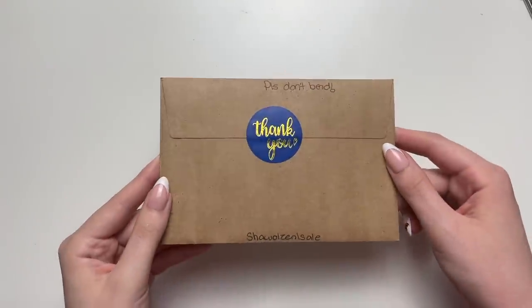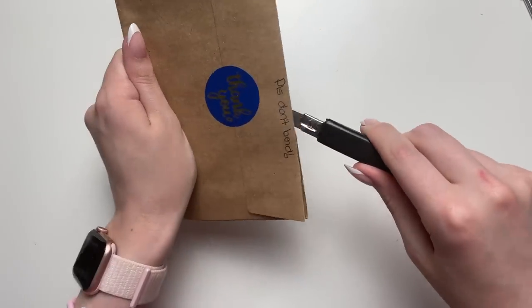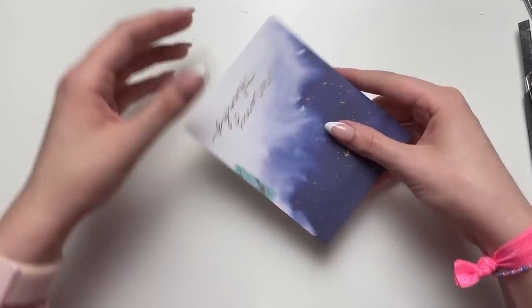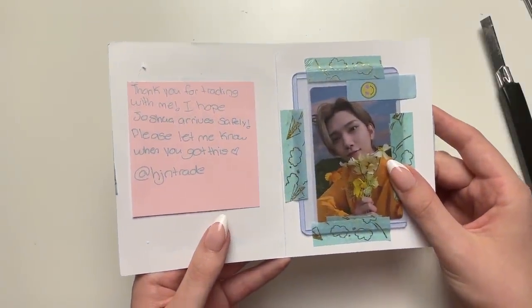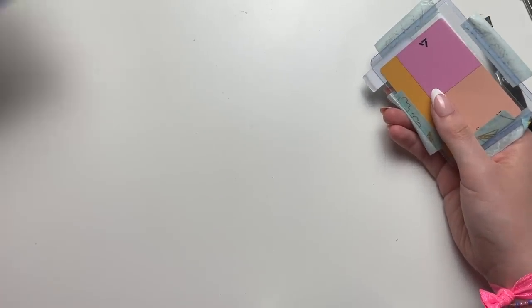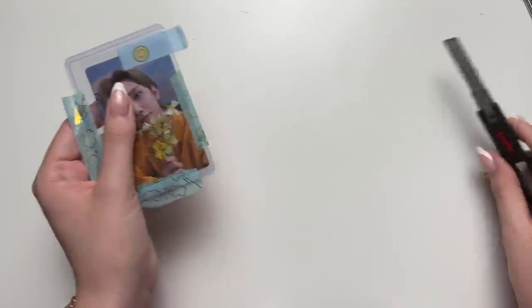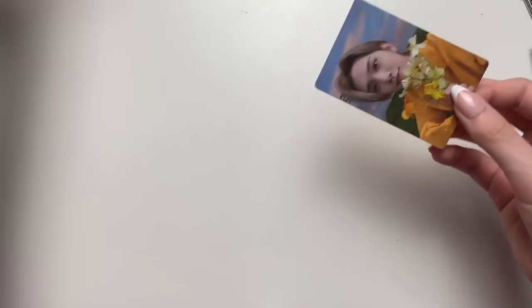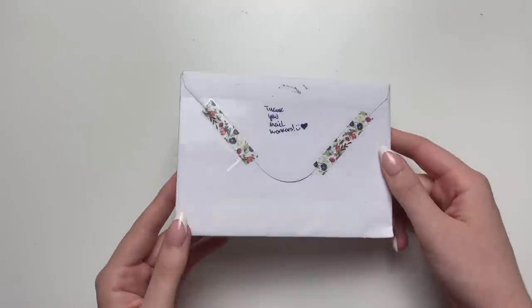Next one — please don't bend. I think this is a Seventeen trade. 'Thank you for trading with me, I hope Joshua arrives safely.' This Joshua card — the cards for this era are so cute. These pink and yellow back ones are my favorite. 'Thank you for trading.' Next one — also a trade, also likely Seventeen. Since Seventeen made their comeback with World and the repackage of Face the Sun, I've been doing quite a bit of Seventeen trades. The tape on these letters makes my nice letter opener go sticky.